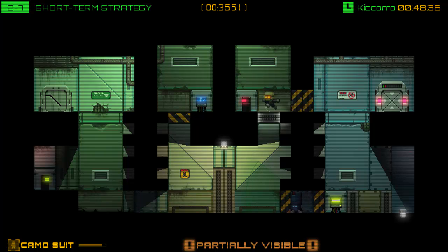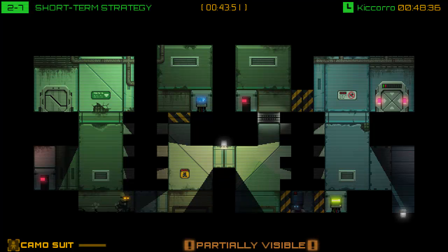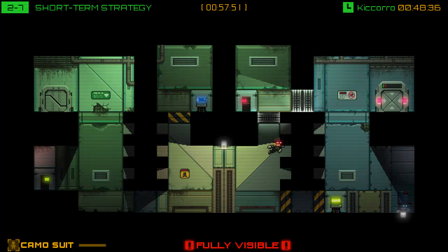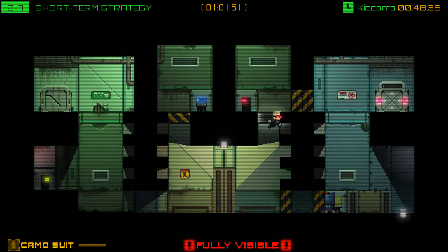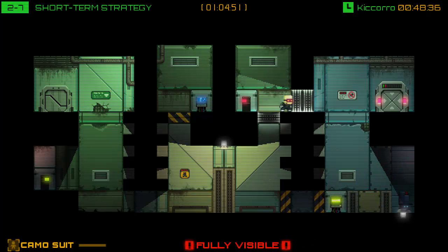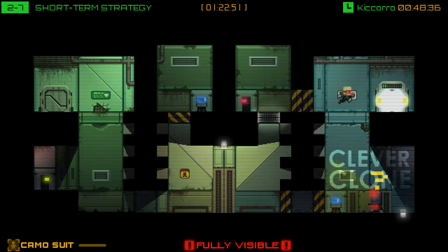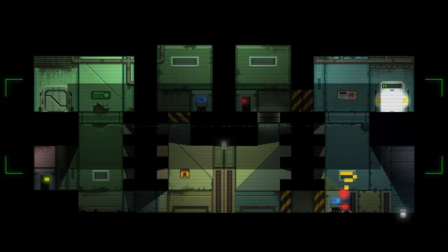Mark of the Ninja starts out fairly difficult especially if you're new to the game, and then gets a little bit easier due to the ability to get suit upgrades that make takedowns way easier. I think Stealth Bastard does progression in a much better and more correct way where you have to beat the levels in the pure way before you get to try them in different ways, which I think is a better approach. We're going to check out Security Crackdown — we'll do at least one level of this world.